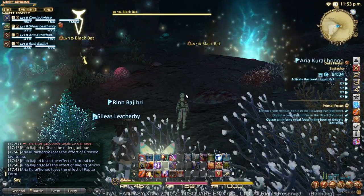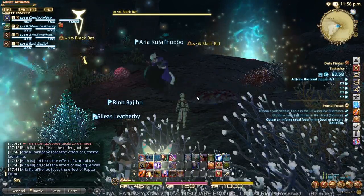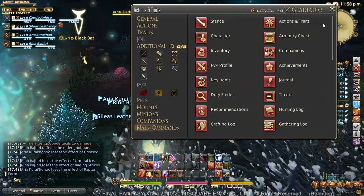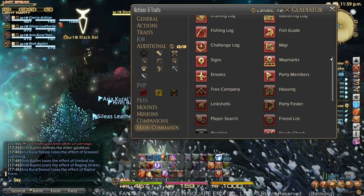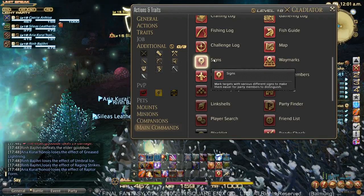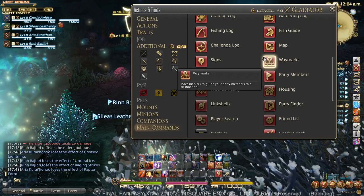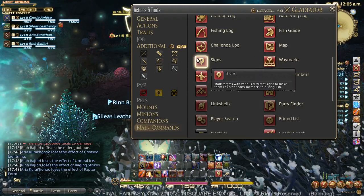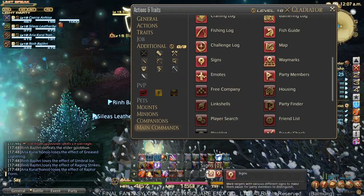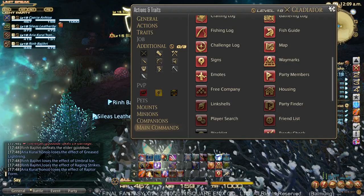You'll be seeing it throughout the entire dungeon. The first two mobs are these two black bats. If you look in your main commands menu, you can go down — I'm repeating myself a little bit from the intro video, but I want to make sure everybody's aware since Sastasha is the first dungeon people are going to be tanking. Signs and waymarks are both available here. Waymarks allow you to select a piece of ground and target that with an indicator, and signs allow you to mark an enemy with individuals. You can just drag and drop these to your bar if you want.